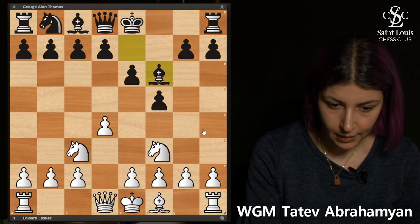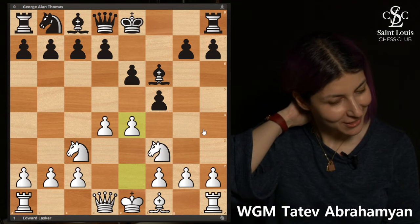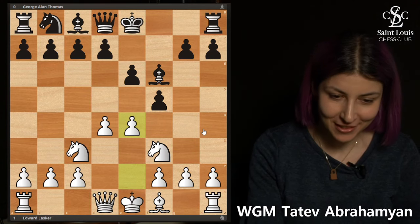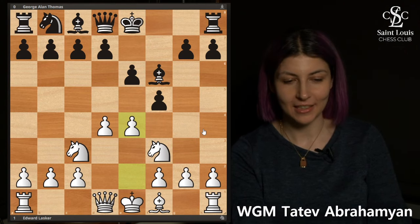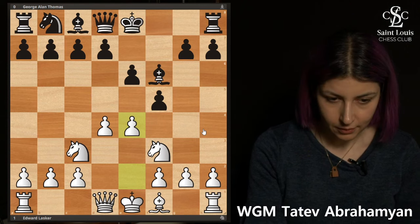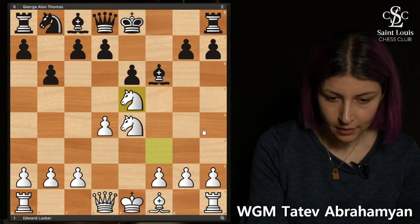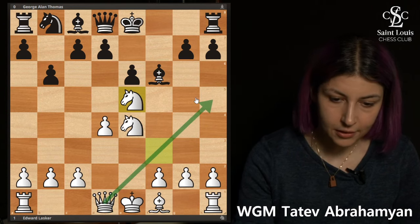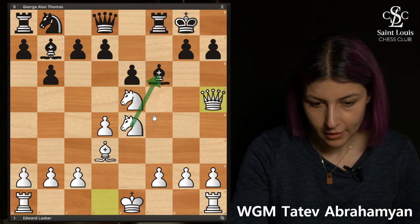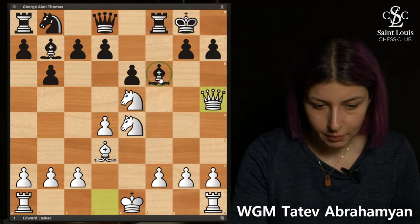The bishop goes to g5, takes on e4. I remember I used to play Dutch positions as a kid — my childhood repertoire wasn't the greatest, I played the French and the Dutch and the Stonewall, so I did terrible things to my light-squared bishop from childhood. I remember this line was considered annoying for Black because allowing e4 early with this structure. After takes, takes, b6, knight goes to e5 — not so subtle threat. Castles, Qh5 — another not-so-subtle threat of taking on f6 and checkmating on h7.